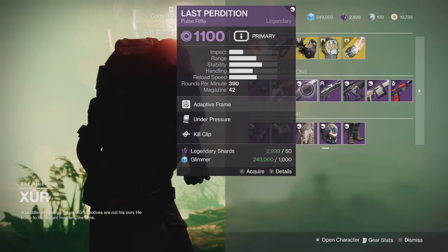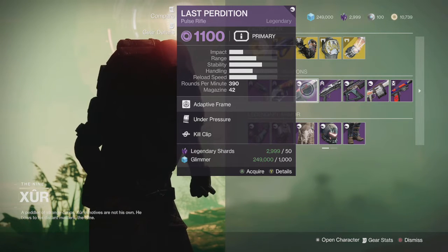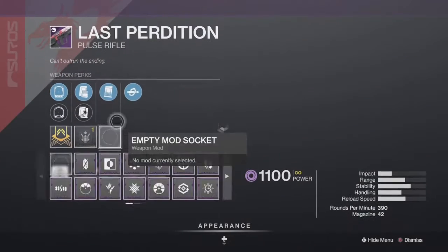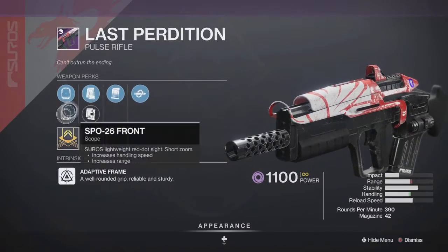Last Perdition is a void pulse rifle — unfortunately it's not that great. You'd be better off getting the void pulse rifle from the dungeon. But looking at the perks, it's got Under Pressure, Kill Clip, Accurized Mag, and your choice of sights.